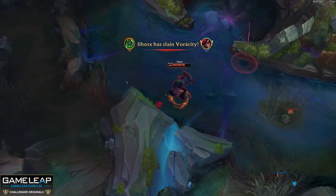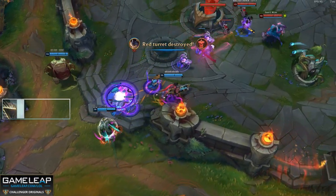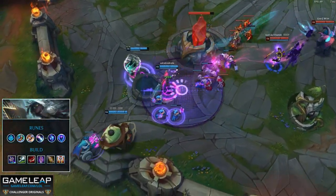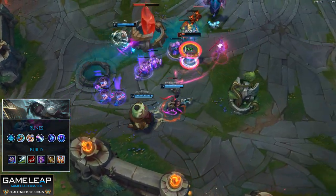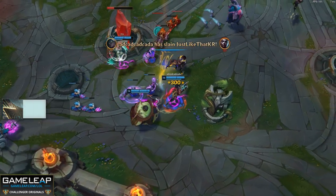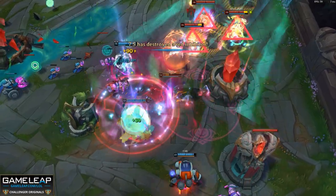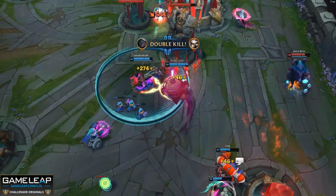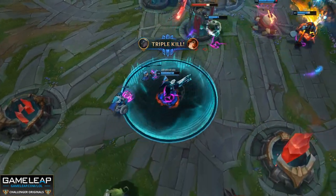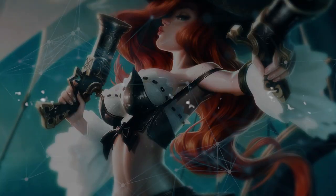Now let's take a leap down to the bottom side of the map, starting with AD carry. Senna has been wrecking for several patches now and she isn't showing any signs of slowing down. You'll be looking to take Glacial Augment, Magical Footwear, Biscuits, Approach Velocity, Minion Dematerializer, and Transcendence. This lets you abuse her long range using Glacial Augment to slow and root people. You can tag them with your Q at long range and apply Glacial Augment that way — this combo of long range, slow, and snares makes her really powerful.